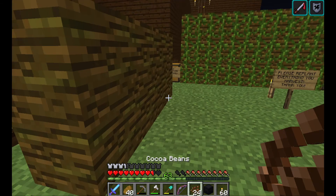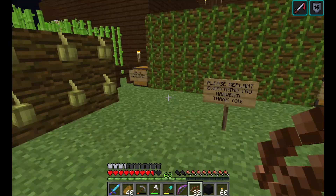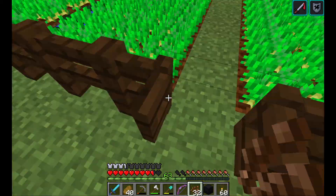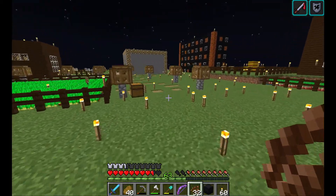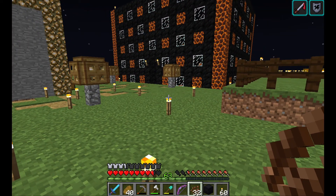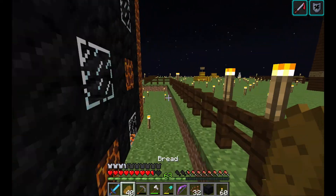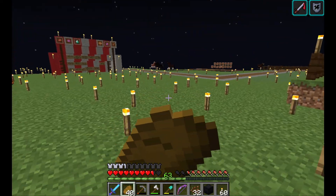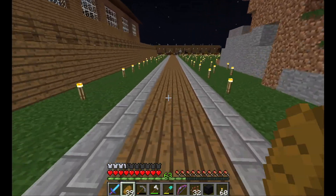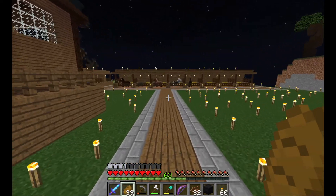I feel like people underestimate the power of cookies. And there we go! It's a nice fresh harvested cocoa bean area. I am going to go visit the horses now in the outdoor stables — the horses that Molly spawned. They are safe and sound in the outdoor stables now. It's funny to look back on, but not really the funniest thing in the moment.